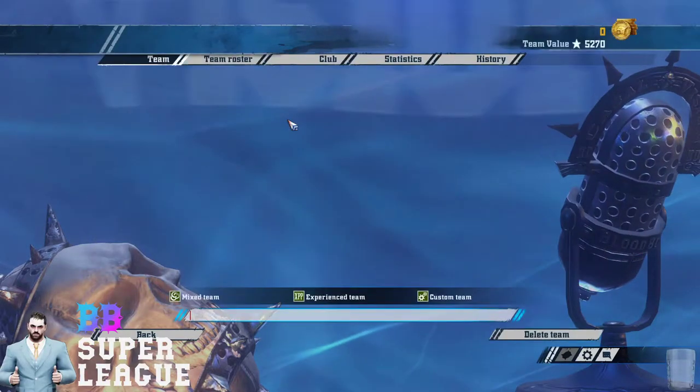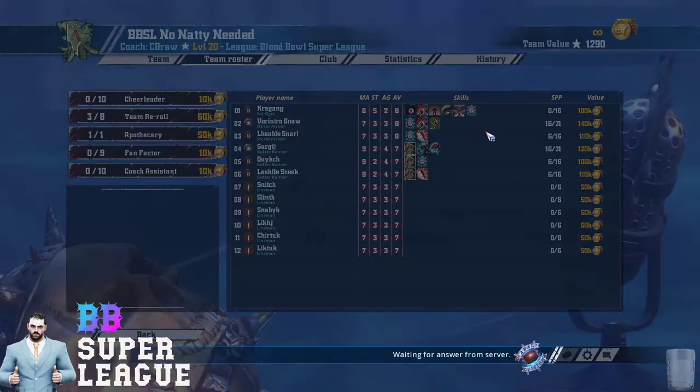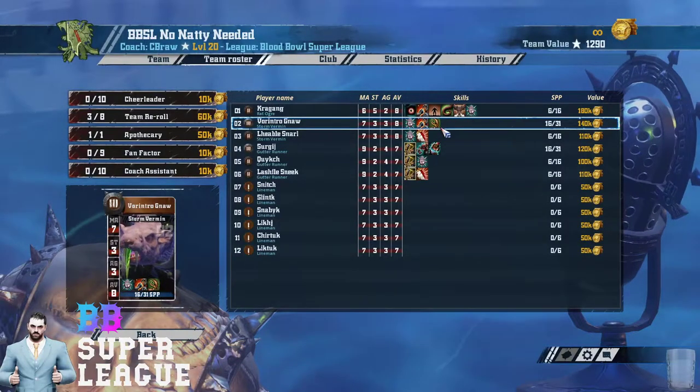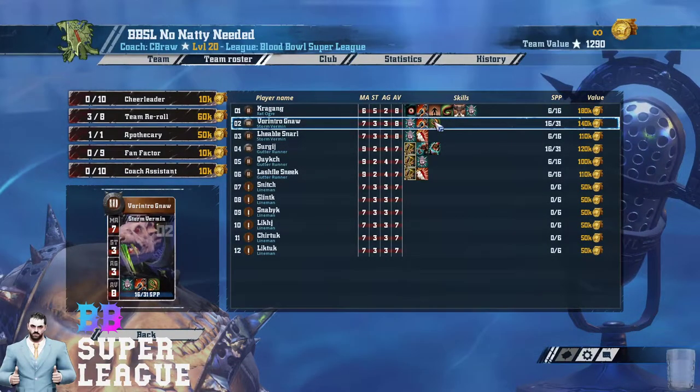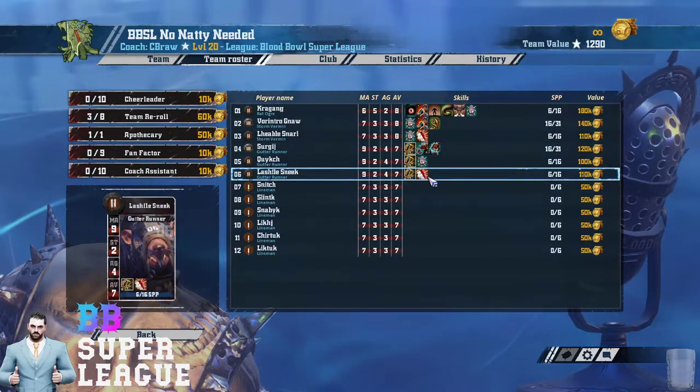First up in Group A we've got Seabroars. He has Skaven with a Claw Mighty Blow Tackle — he's got Mighty Blow Claw, interesting. Block Roga, Wrestle Strip, and a Guard Gutter.